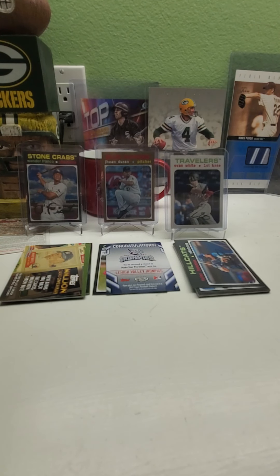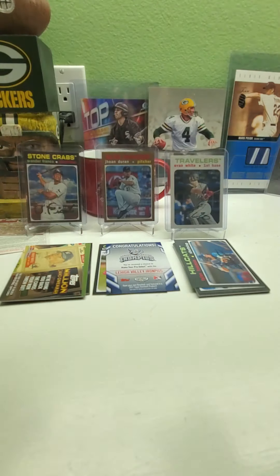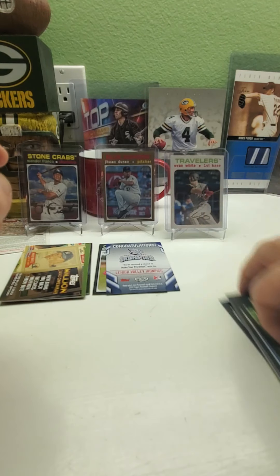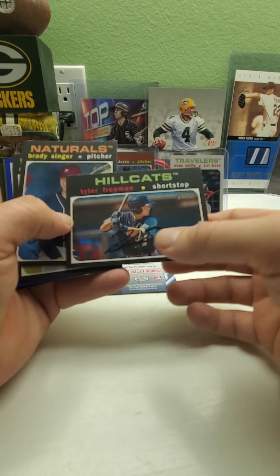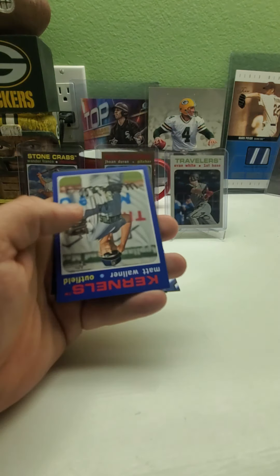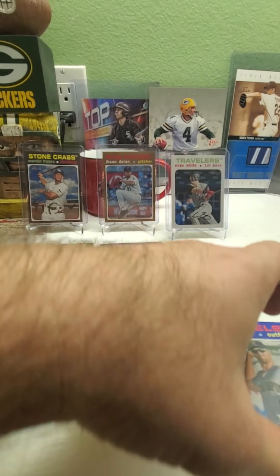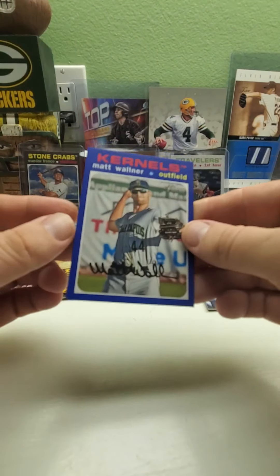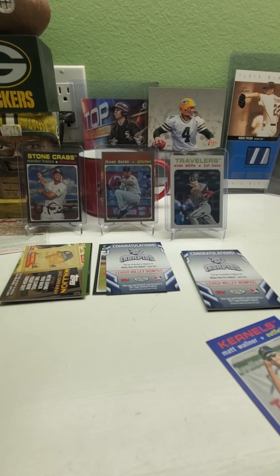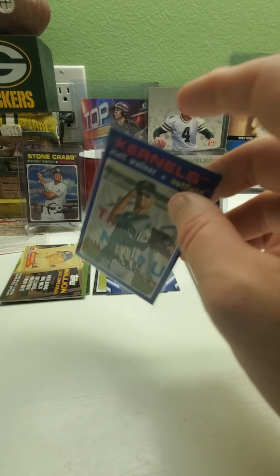How many short prints did we pull? One, two, three, four, five, and six — yeah, so it looks like three a box. Only one of them I didn't need. Tyler Freeman — we haven't seen him yet — Bracinger, Matthew, and the blue Matt Walner numbered 54 out of 99. Sleeve up the numbered cards — you never know, they might be somebody in the future.